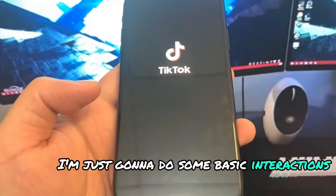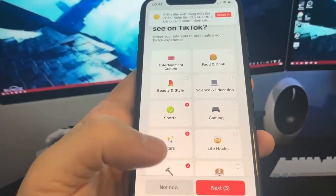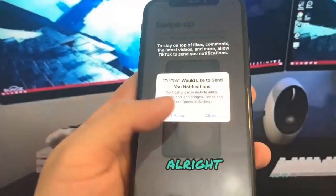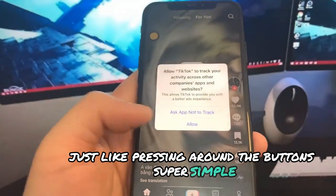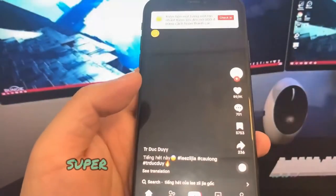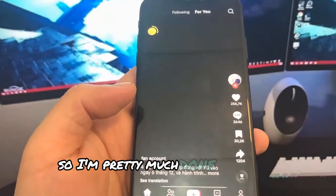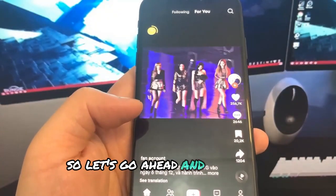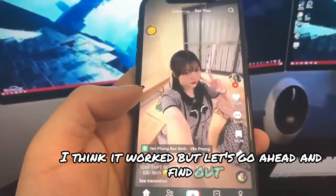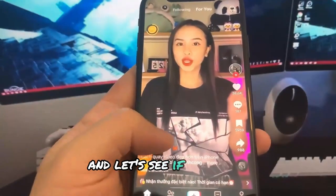For TikTok I'll do the same thing — just some basic interactions, touching around, nothing too crazy. You don't have to spend any money. Just scrolling around, pressing buttons — super simple, literally nothing to it. Once done, open up the game and see what happens. I think it worked, but let's find out.